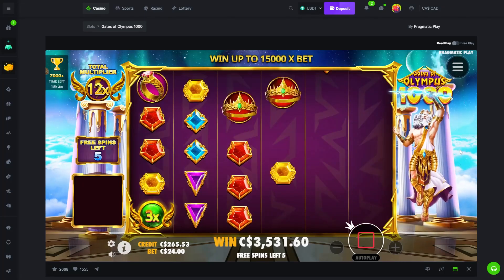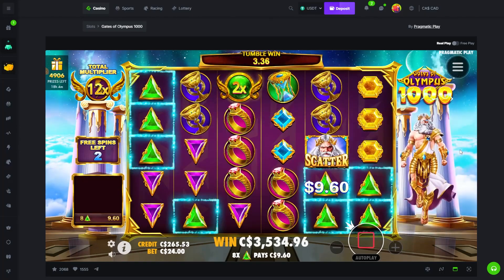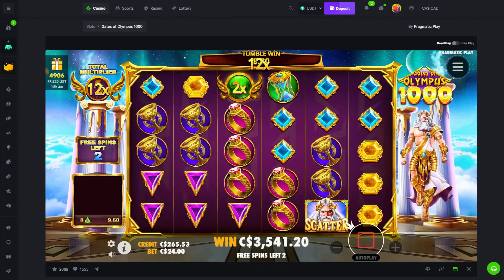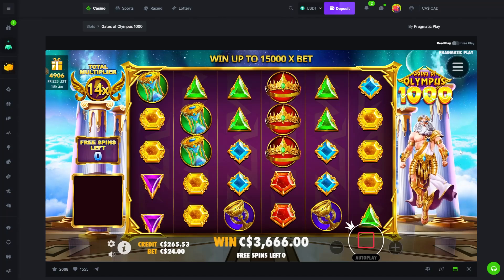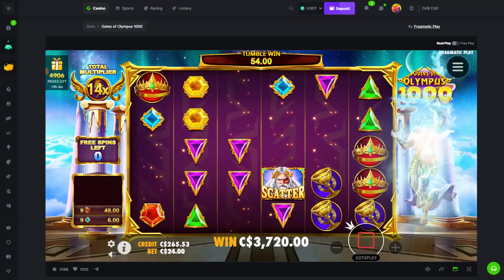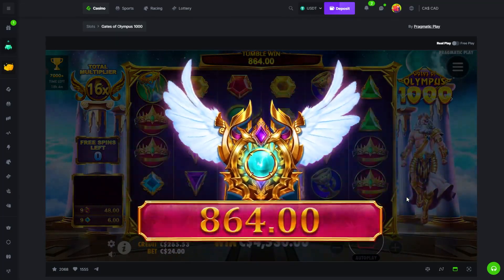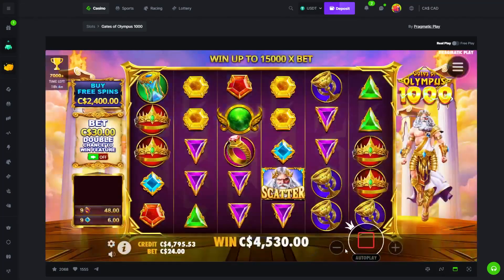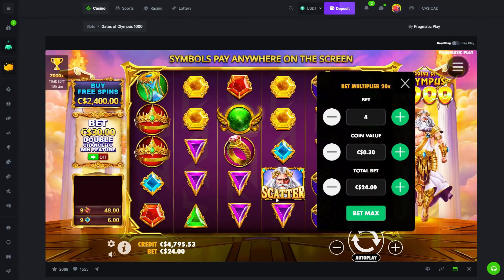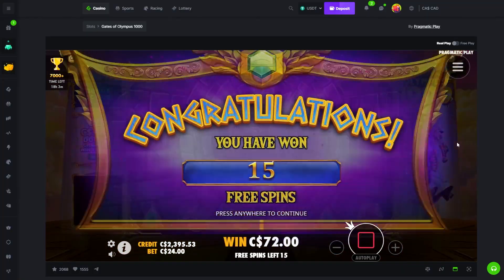Okay, one off — we have 2 spins left. Rings and a multi — nice, not bad. We're at 4.5k so we're technically up 1.1k right now, but we're gonna risk it for the biscuit. Do I do that or do I lower it? Come on, let's see it.